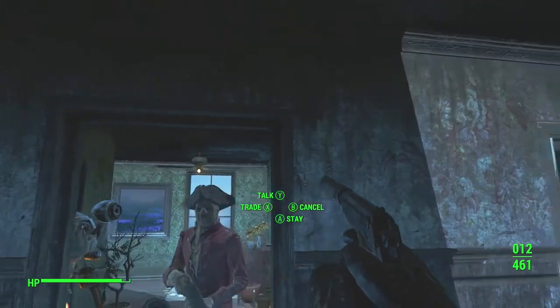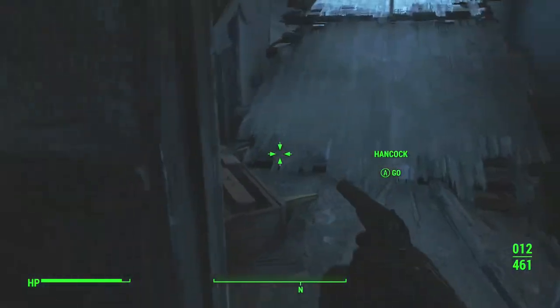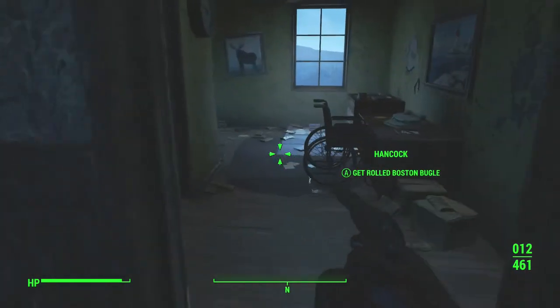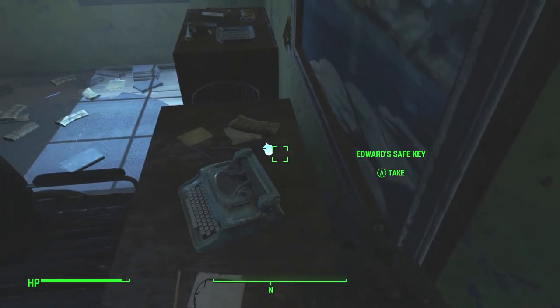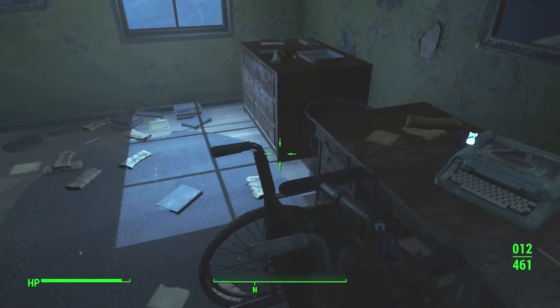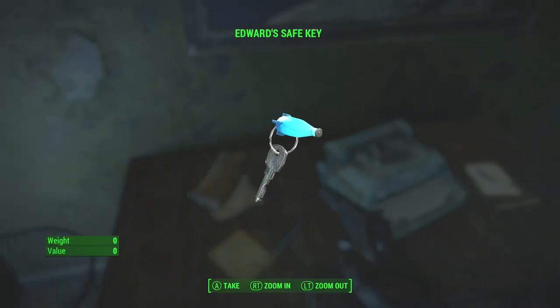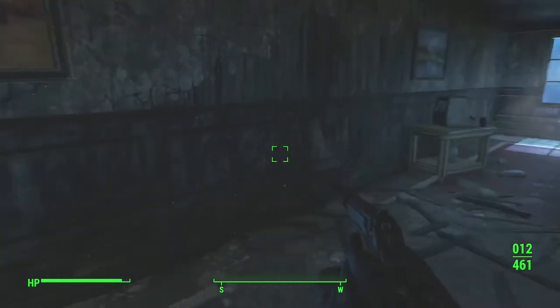Now that you have Margaret's key, leave this room and go down the hallway. The next room goes upstairs to the camp room. Here we go — this one's behind the typewriter, so it's pretty easy. Edward's safe key is behind the typewriter in this room. There's Edward's safe key. Leave this room and go to the right and make your way upstairs.